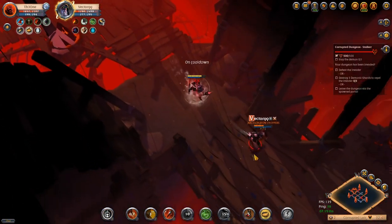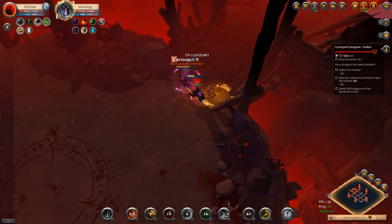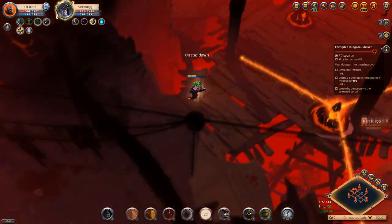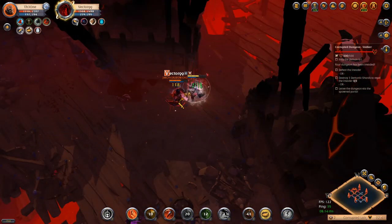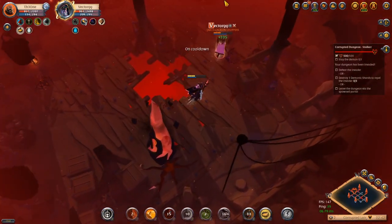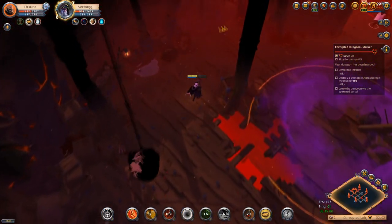I was still getting used to playing the one-hand dagger so I made a lot of mistakes. I activated my abilities at the wrong time — there's a global cooldown on your abilities, so it's important that every time you're about to engage you pre-activate some of your abilities. As you can see, I activated my chest piece before doing my W, and then activate your E. Because if you try to do all of them at once when you're on top of the target, they can just run and you won't do any damage due to the global cooldown.